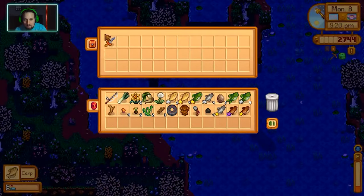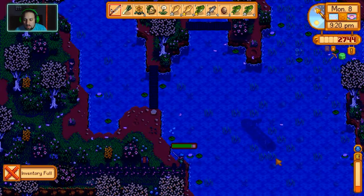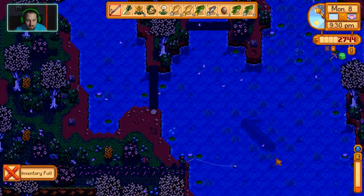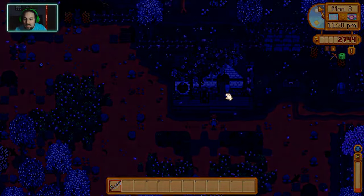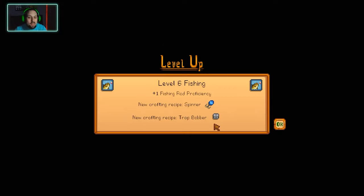Oh look at that — an ancient sword! Gunther's gonna have a field day at this rate. I've got more fish in there. Let's see how much money I made. Level six fishing — and look, the cork bobber!